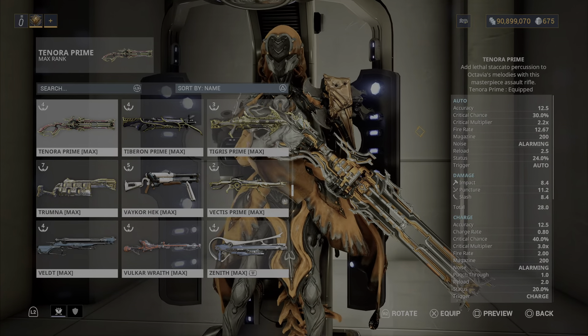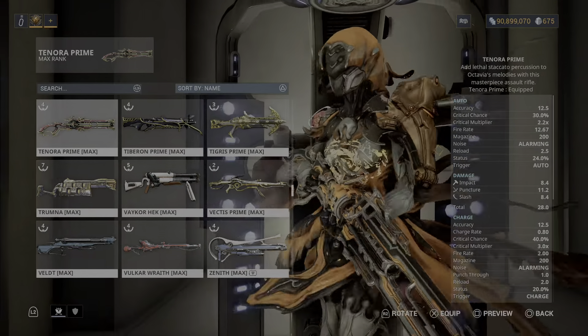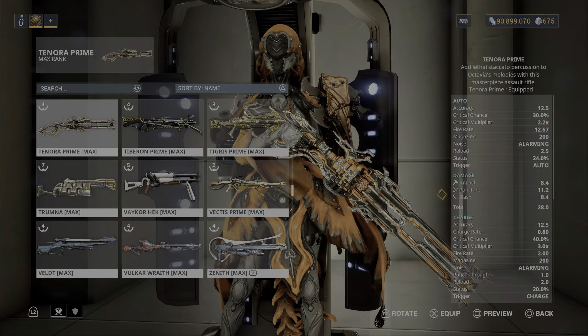30% crit chance, which is good — very high. Crit multiplier is 2.2, good. Fire rate 12.67, good. Magazine 200, good. Reload 2.5, good. Status 24%, pretty good. Impact base damage is 8.4 — not so bad, the base damage is decent enough.